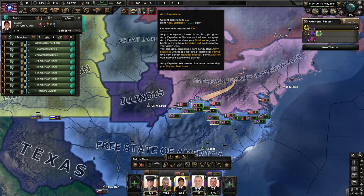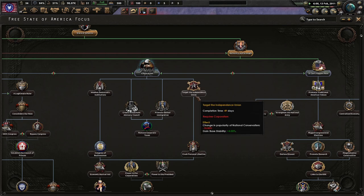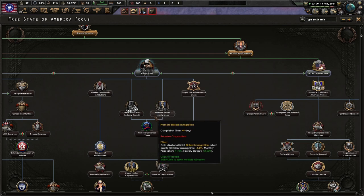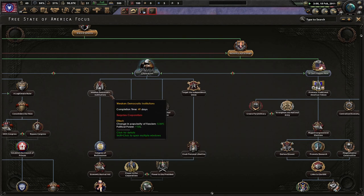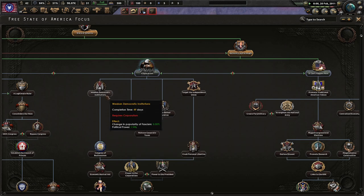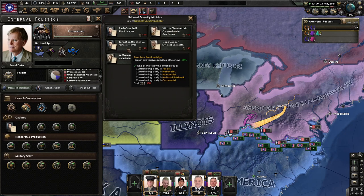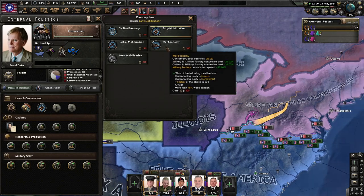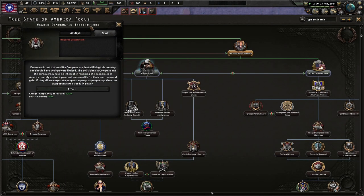We could use more Army XP honestly — we got like none. We got about 19 days left. Target Independence Unions, more stability, promote skilled immigration? Create Investment Advisory Council — I kind of like that. I like the fascism and popularity though. Construction speed, political power. Silent lawyers — not bad. I would like to go to war economy a little bit more quickly, so let's go with weakened democratic institutions.